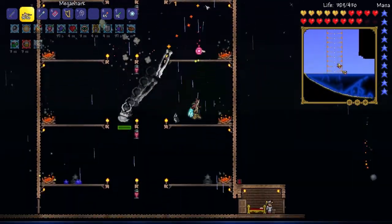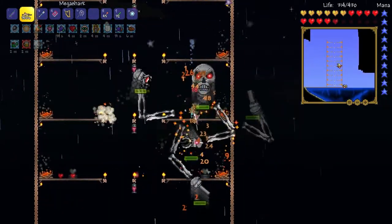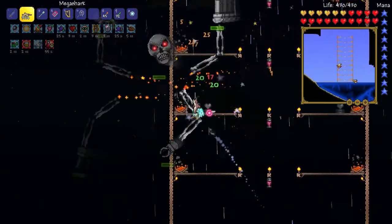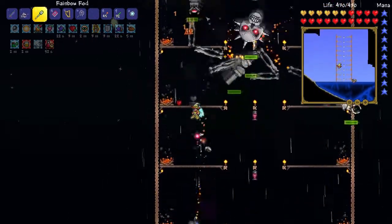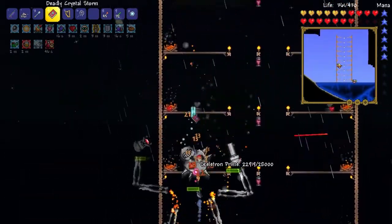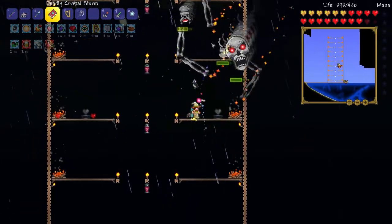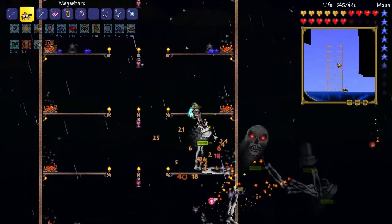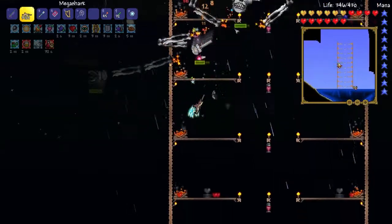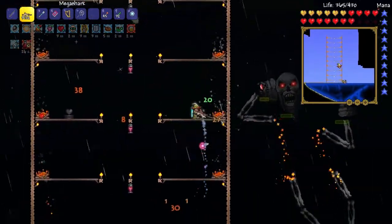We have gotten him down about a thousand health, something like that — a good number. We're doing good. Let's heal up and keep on fighting. So I planted all my heart statues and star statues every few feet. He is taking us down. For this, I watched Meet Your Demise's tutorial, and he just used Palladium Armor and never got below 200 health when he fought Skeletron Prime, which is good. I think the secret to this is just to stay calm and not panic.